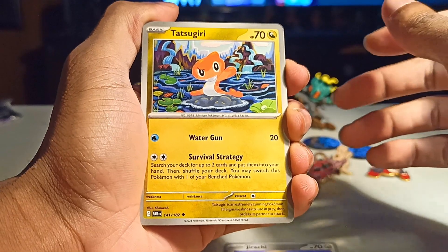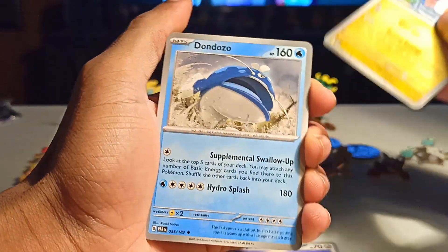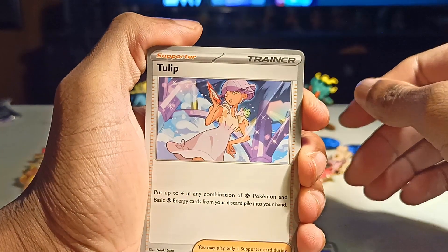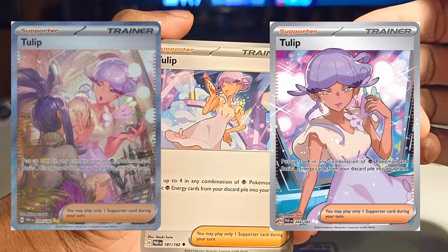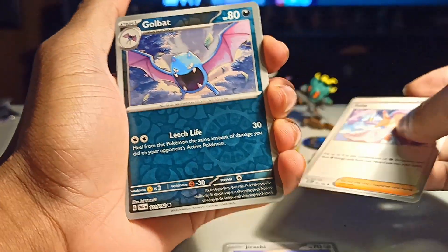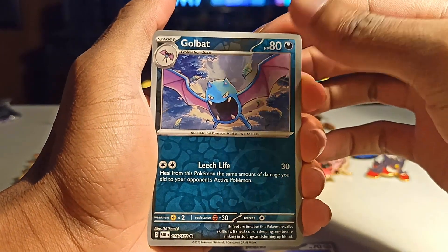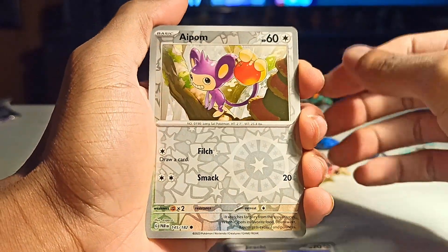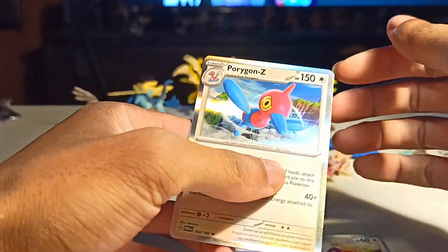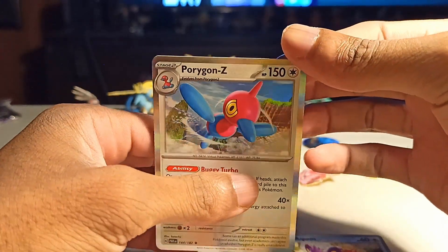Hopefully we get something like a trainer full art — that'd be pretty hype. Oh, speak of the devil, we have another catch — her full art trainer goes for quite a bit. Also for the alt art, we got some Wingle, we got Aipom, and just a holo Porygon-Z.